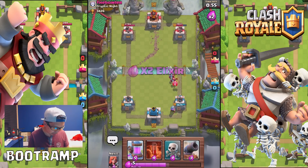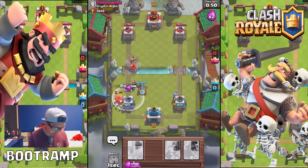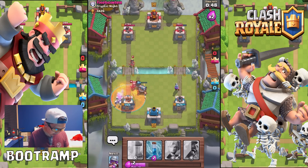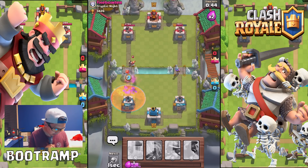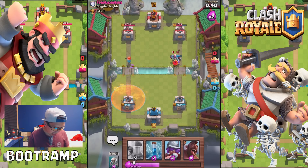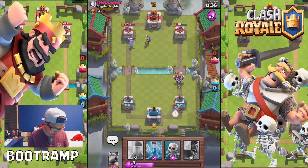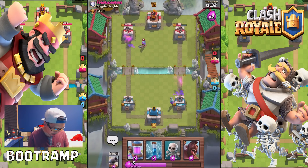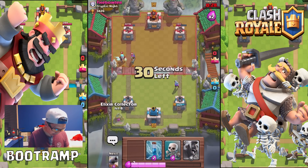That minion is just stopping my whole push. Musketeer out — I can't be putting out the elixir collector right now. Valkyrie is doing quick work on the enemy unit. I'm not too afraid of the musketeer though.